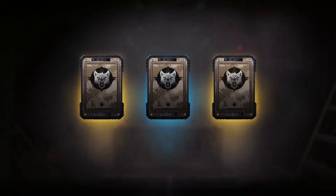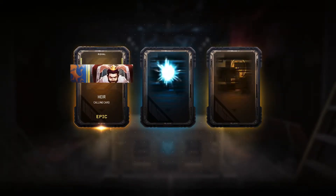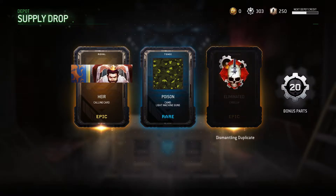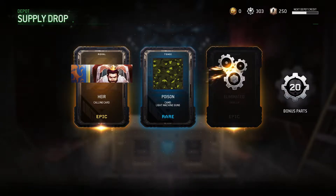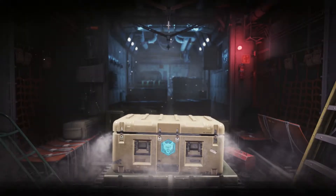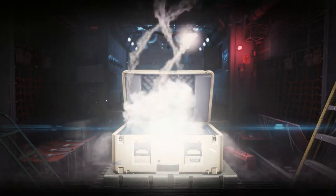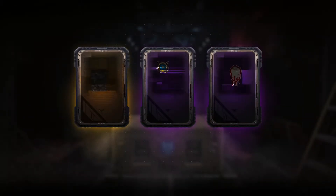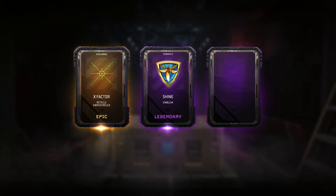Some epics going on here. I've already got that emblem — give me the salvage, or scrap? Parts, that's what they're called. Alright, next crate. I probably won't get that many — 280 depot credits isn't that much — but this looks like a decent one, there's a lot of purple and yellow.